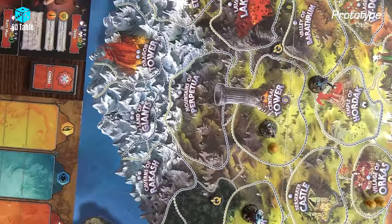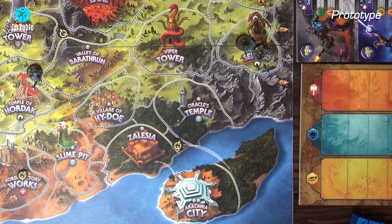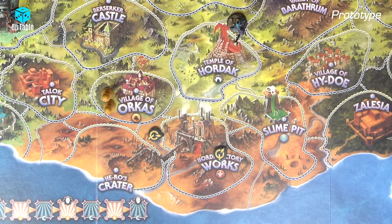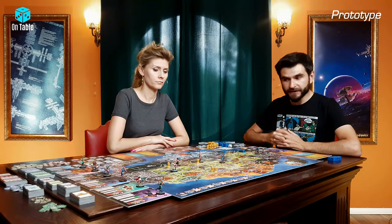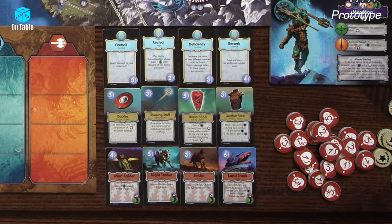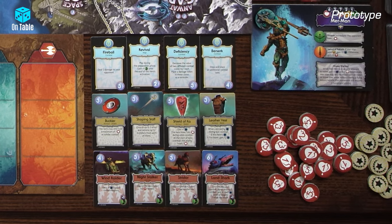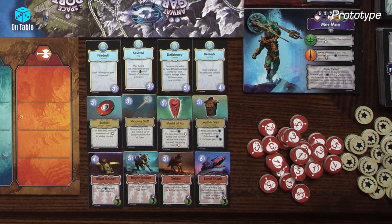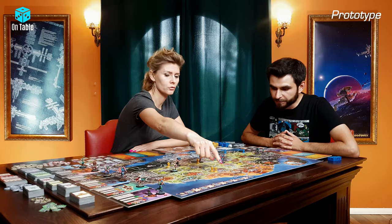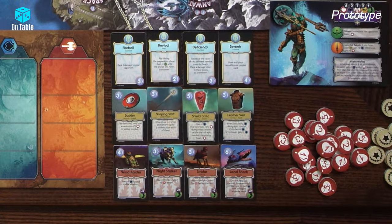Some outposts also contain a special symbol: mage guild, forge, or shop. When you control an outpost, you will gain access to that shop, forge, or mage guild, and you can buy spells, equipment, and vehicles for your heroes to make them stronger. For example, if I have access to the shop, I have the opportunity to buy some equipment for my heroes.